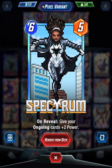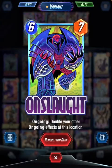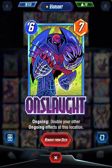Spectrum: if you have ongoing cards, plus 2 power, which is good. For an ongoing deck, what you want is definitely Spectrum and Onslaught — double your ongoing effects at this location. He's really good.